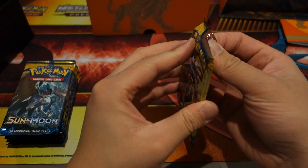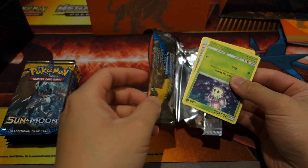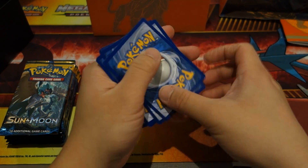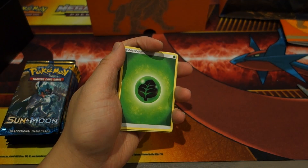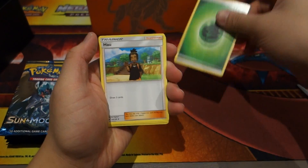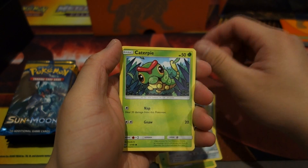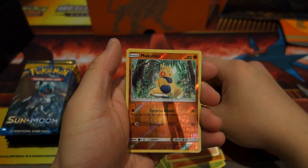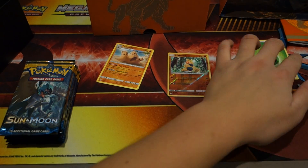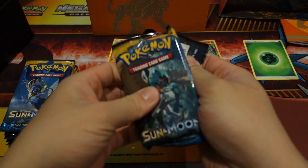Let's get started with the first pack. Hopefully we get the ultra or secret rare, but it'd be pretty neat to get a Solgaleo since it is the Solgaleo Elite Trainer Box. All right, we start off with a Leaf Energy, a Star piece, Poke Ball, Skarmory, Canopy, Sandygast, hollow Makuhita, and a Palossand. I like putting all the energies in one pile.